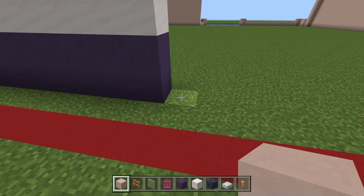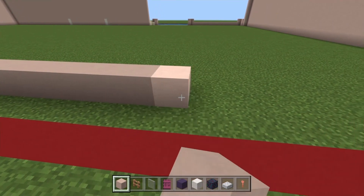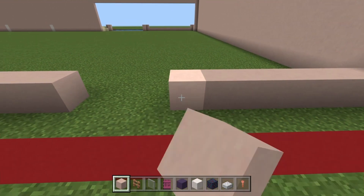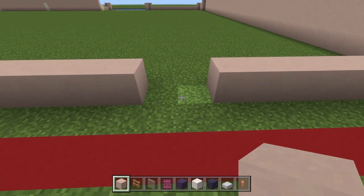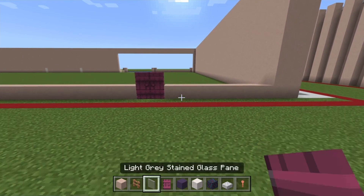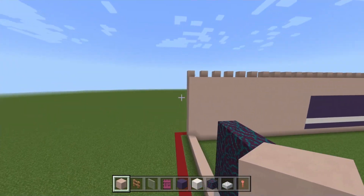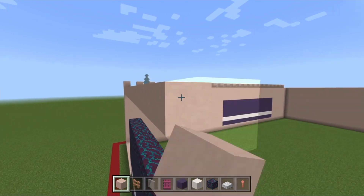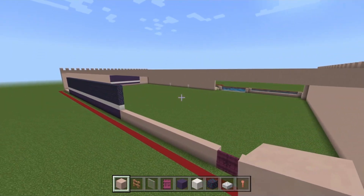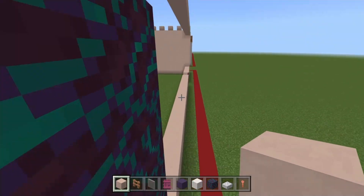Build the white terracotta along for 20 blocks on this side, then 10 on the other side. On blocks 11 and 12 will be where our doors are going to be. Use white terracotta on the floor and add in crimson doors with the handles facing one another for the back doors. Build all the white terracottas up and around the wall we've built, all the way up to the 10th layer like the rest of our walls. Fill the remainder of this back wall — all the way in here and along this wall — up to that 10th layer.